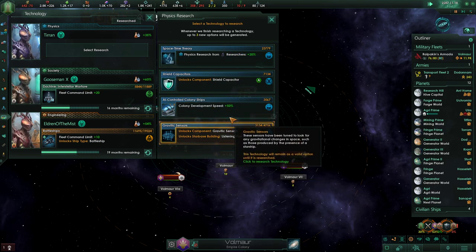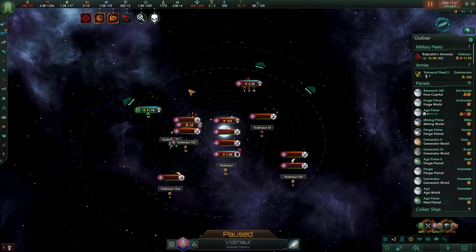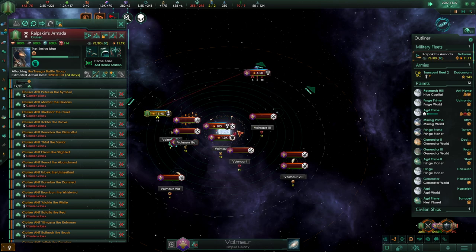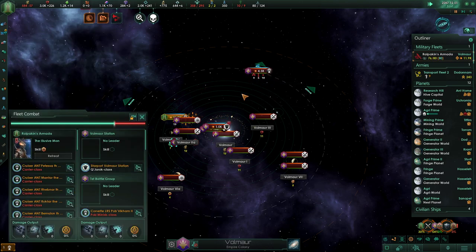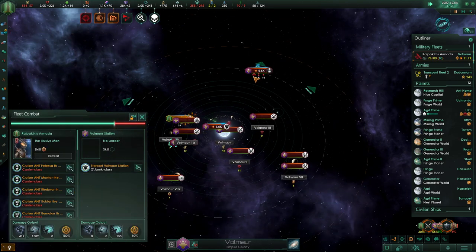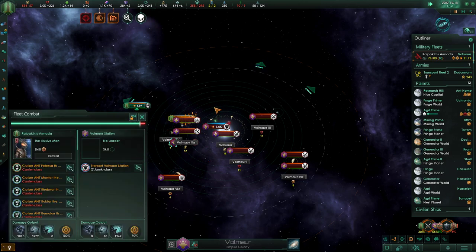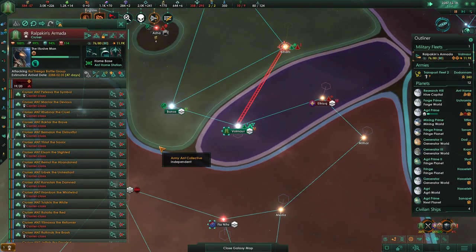We'll get the boost into shields. He's getting there, isn't he? Can we reach them in time? No. But we'll take your station. We'll hunt you down — it's like the hunt for the Red October or whatever it's called.